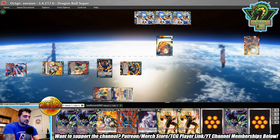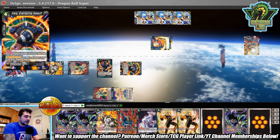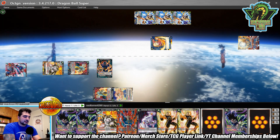He goes for three energy and the Android 18 draw two — that's really powerful because when it comes back to my turn he'll untap all three of those energy, get the draw two, and clear some of my threats. This is probably going up against the Viara — that 20k crit is a problem, so he kills it off there. It goes to the bottom of the deck thanks to its own effect.